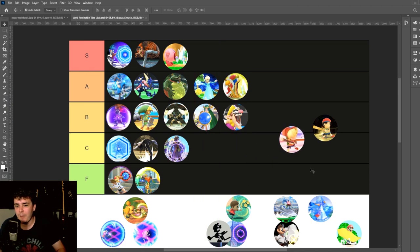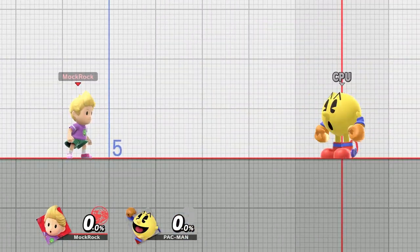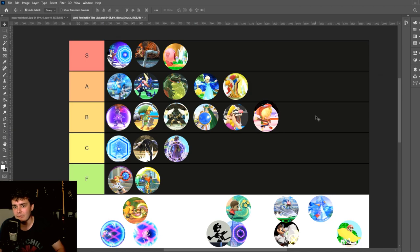Ness and Lucas's bats — B tier for these. I like these moves that don't take up a special move slot but still have reflector properties. I honestly wish they utilized this a little bit more across the roster, but in terms of functionality it's about as simple as you'd expect, and as Smash attacks they're pretty much just regular old attacks — nothing particularly special about them.